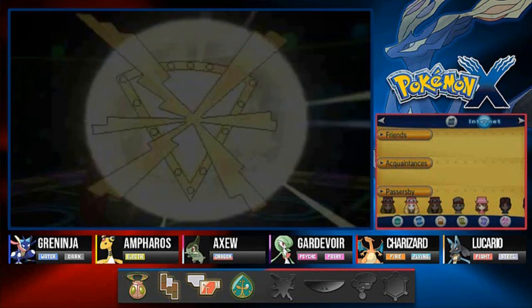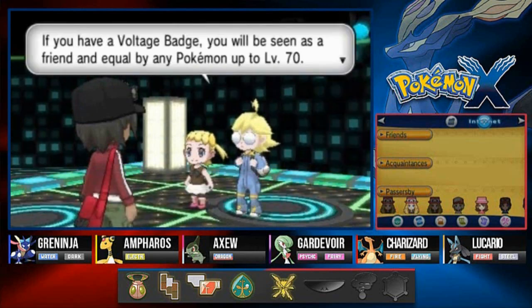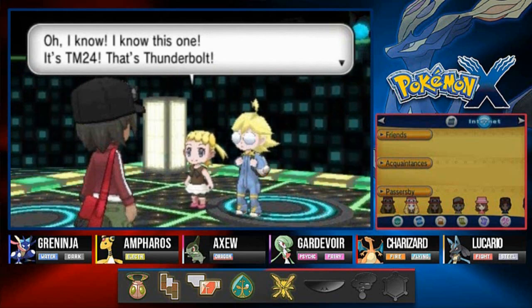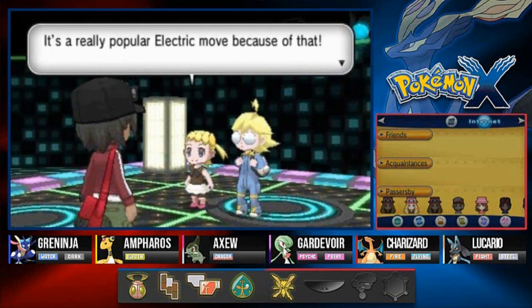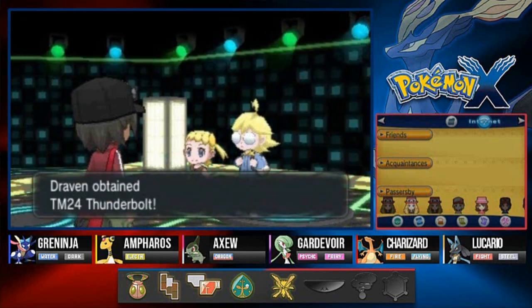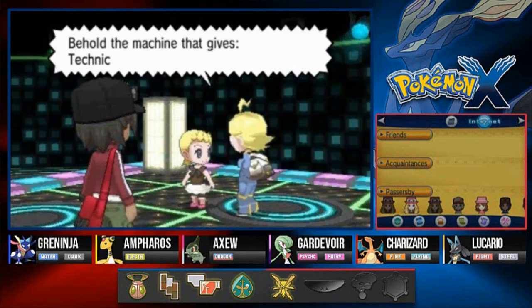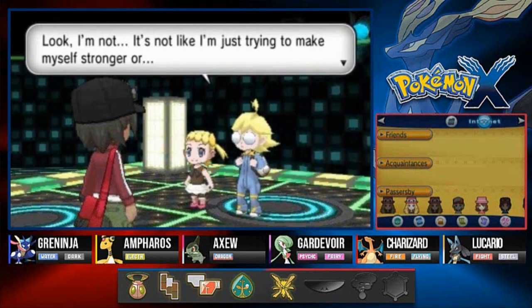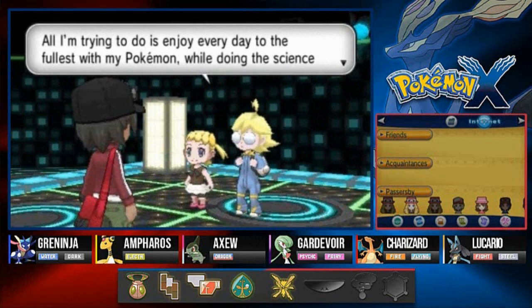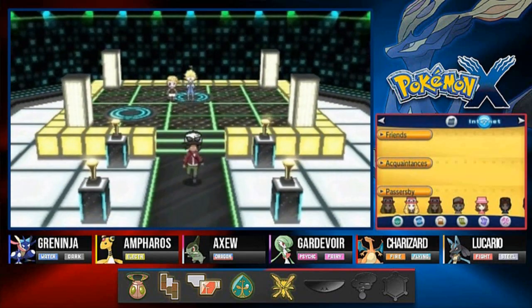We defeated Clemont! Clemont says: 'My brother lost. There's no shame in losing - I'm glad whenever I learn something new thanks to strong challengers.' Now to the victor go the spoils - the Voltage Badge belongs to you! With the Voltage Badge, Pokemon up to level 70 will obey you as a friend and equal. And here's TM24 - that's Thunderbolt, with a power of 90 and accuracy of 100%. It will never miss - it's a very popular electric type move because of that.